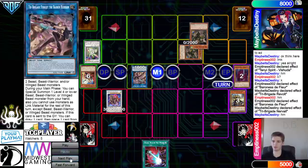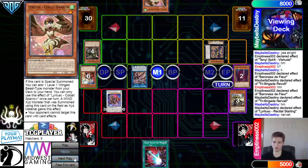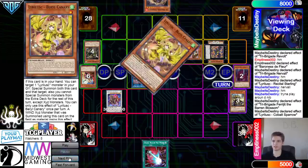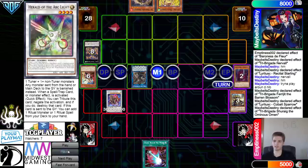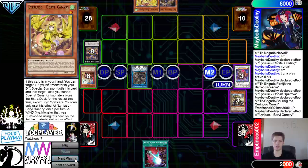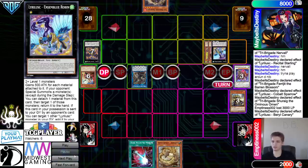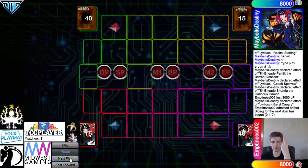Banish, then special summon out Blossom. Normal summon Nervo, overlay those, activate the effect, go search grab the Sparrow. Nervo effect grabs Fractal — trying to play around Nibiru. Blossom summon, get that effect, search out Berry. Get rid of all those, go for the Omen. Hit Floor, battle phase attack. Main phase 2, Berry effect special summon from graveyard, overlay those, go for the Robin, pass turn. Draw Autoraz — cards like the multiple compulsives — and they admit defeat. Moving on into Match 2 Game 2.